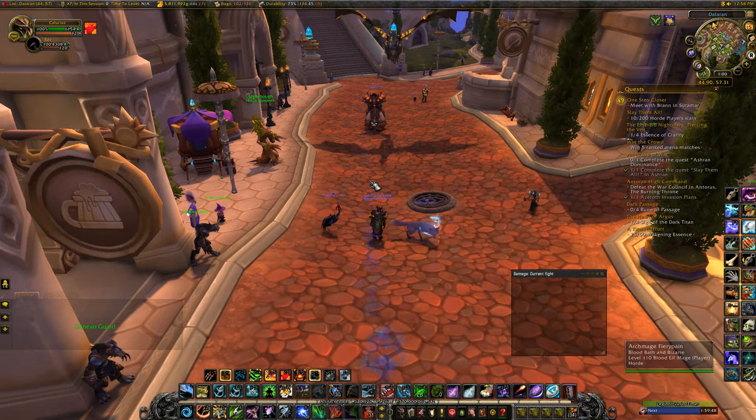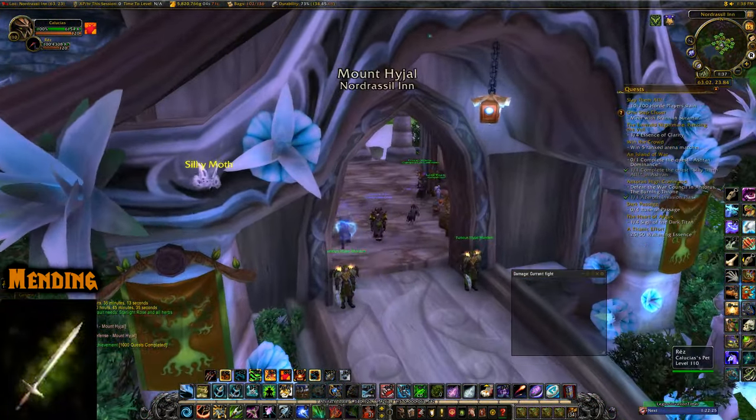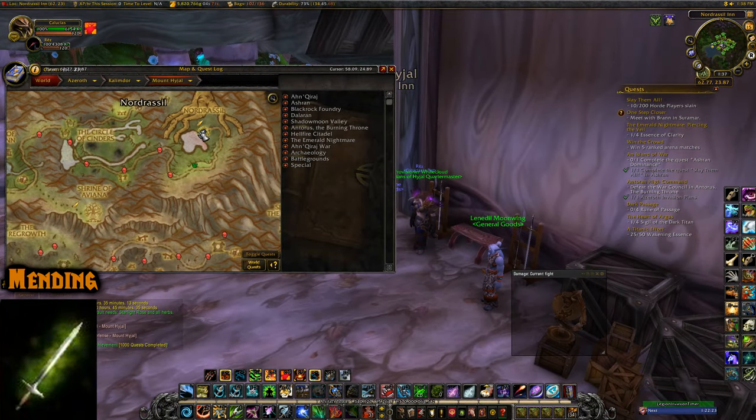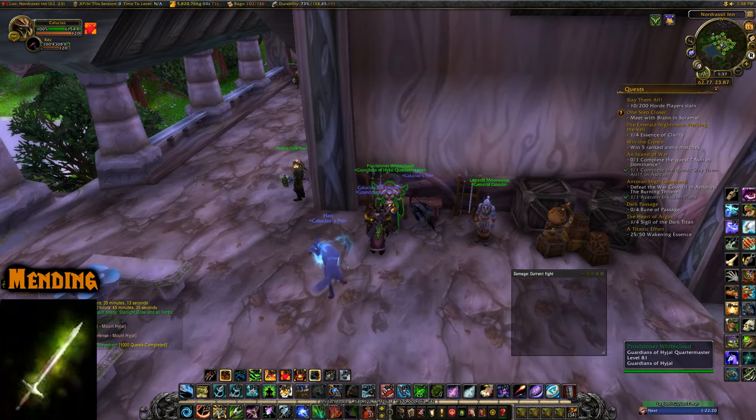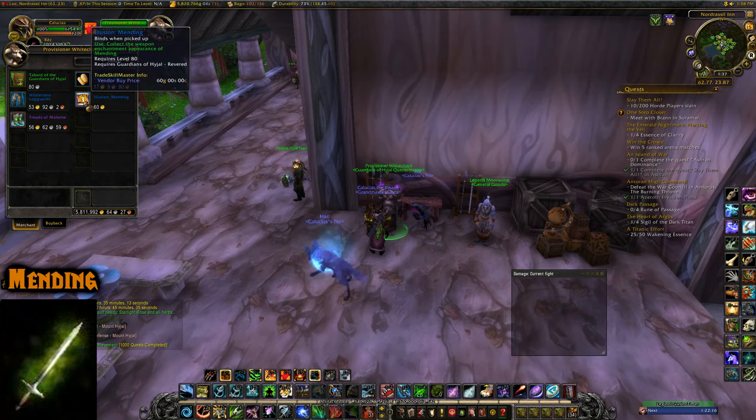Now the Reputation Grind ones. We're in Hyjal and you need to be Revered with the Guardians of Hyjal. Talk to Provisioner Whitecloud right in this building here, and she'll sell you the Illusion of Mending for 60 gold if you're Exalted, or a bit more if you're Revered.